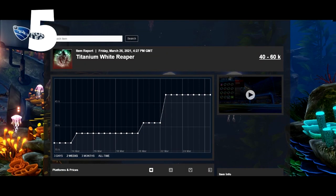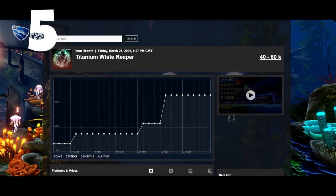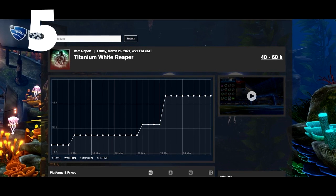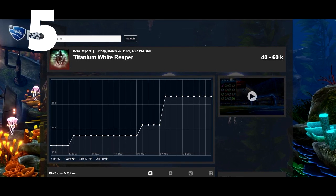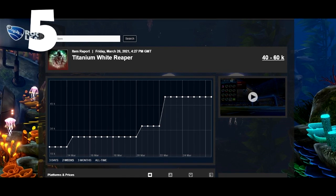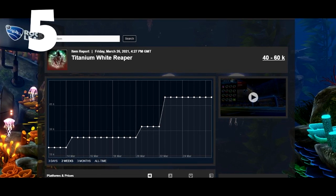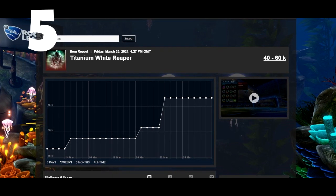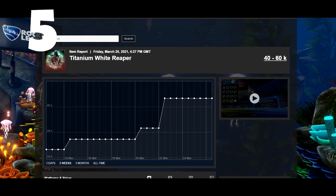Number 5 is the White Reaper. This item is listed at 40,000 credits on the spreadsheet, but in reality you can sell these for 100,000 credits. It's pretty crazy how the spreadsheet is so off on items like these — some items on RL Insider are actually worth a lot more than they appear to be.